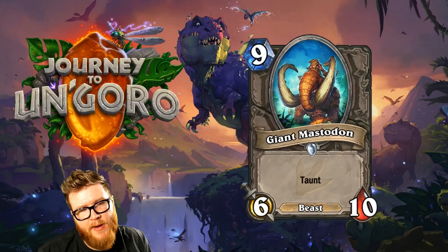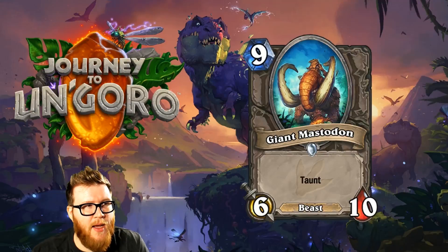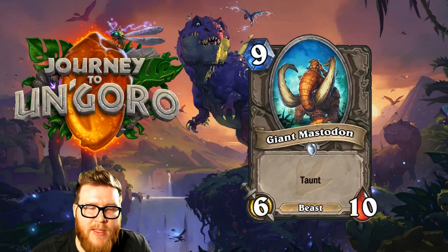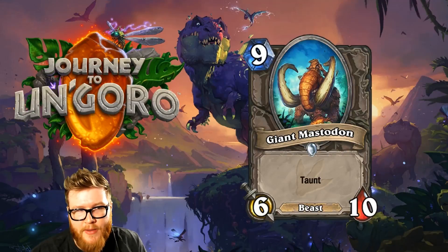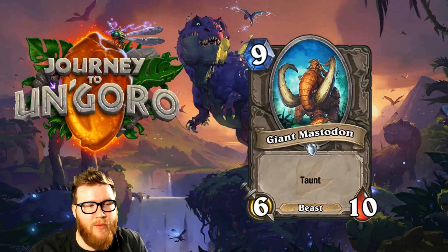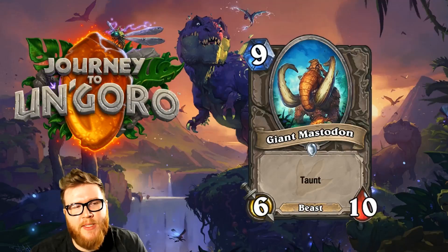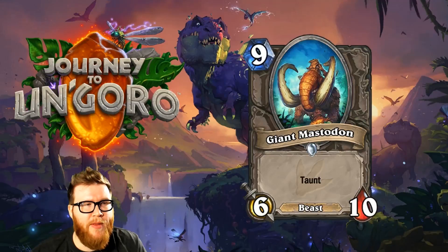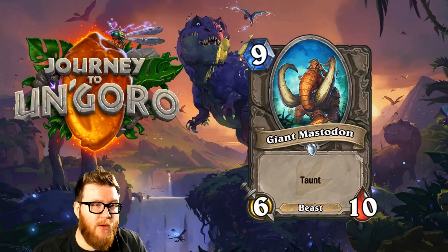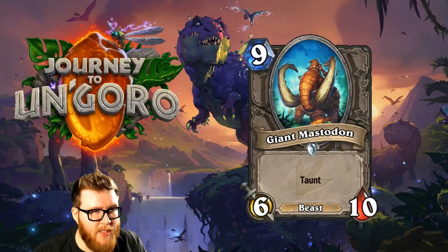Moving on to Giant Mastodon, a new 9-mana 6-10 Beast with Taunt — sort of the Bog Creeper of this expansion. It'll be good in Arena because big taunts tend to stick and trade well when people don't have much single-target removal. But there's no reason to play this in Constructed — it's just too slow, and there are so many other big taunts you'd rather play and combo with other cards in a single turn. Pretty much a throwaway for Constructed, but maybe a decent Arena card.